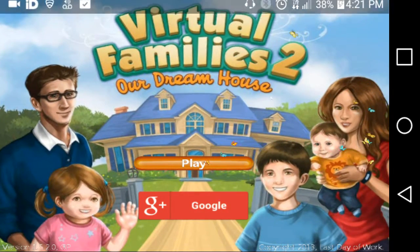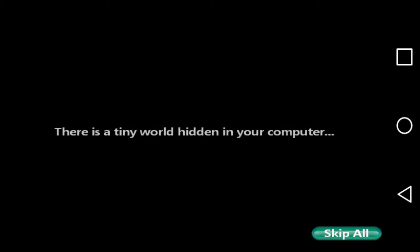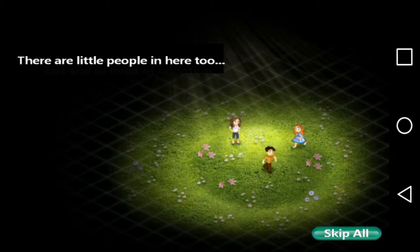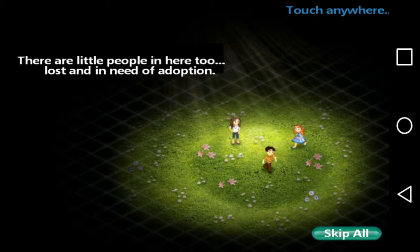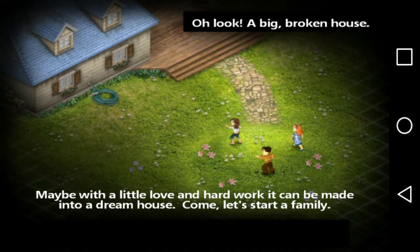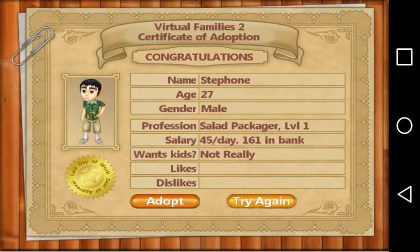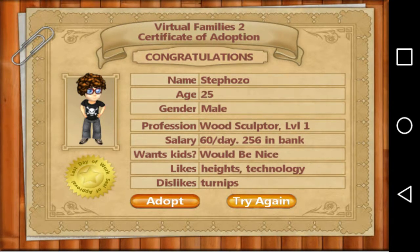Hi guys! Today I'm gonna be playing Virtual Family: The Dream House. There is a tiny world hidden in your computer — little people, lost and in need of adoption. There's a big broken house, and maybe with a little love and hard work it can be made into a dream house. Let's see what we have here. She looks like a good girl but I need a boy — I want something that says yes.